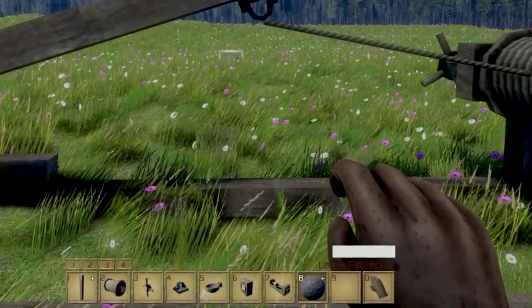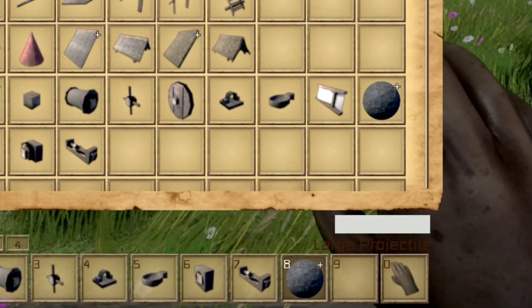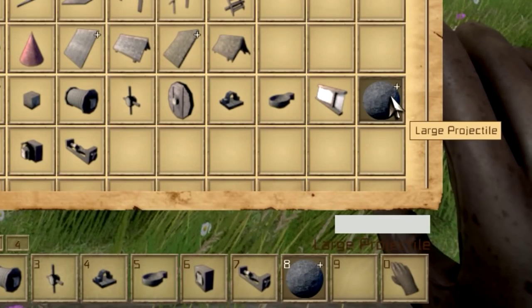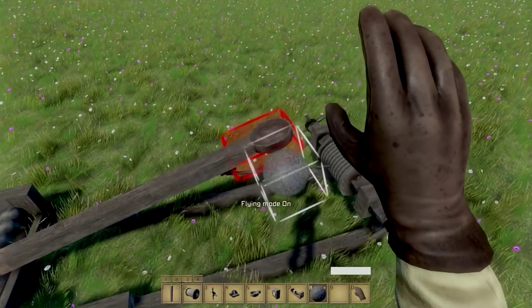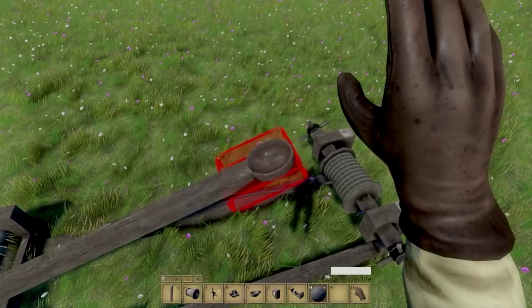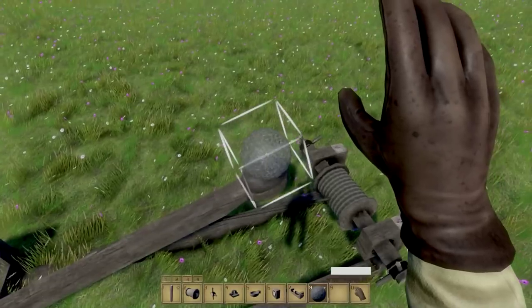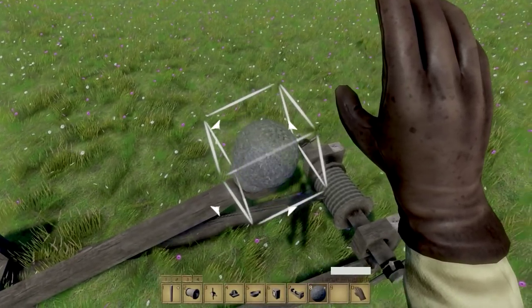To load the projectile you need to make sure you have the correct item equipped. The regular projectile will have a little plus sign on its icon — make sure you select it. Once selected you will be able to place it, but keep in mind that you will need to press J to go from static mode to dynamic. Your projectile must not snap to grid before you release it.